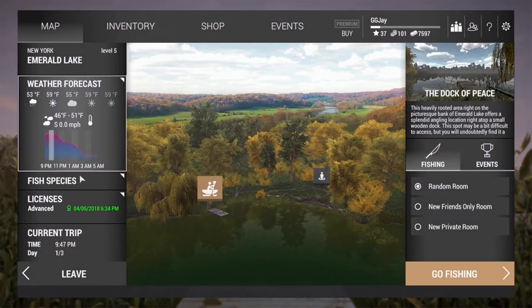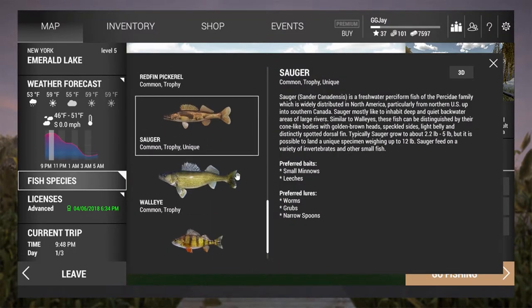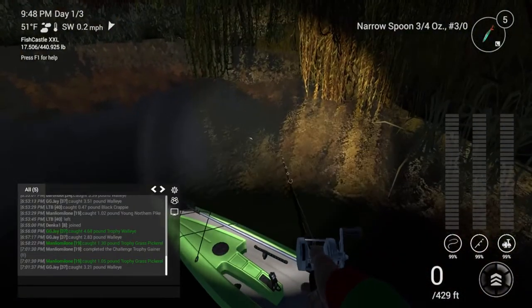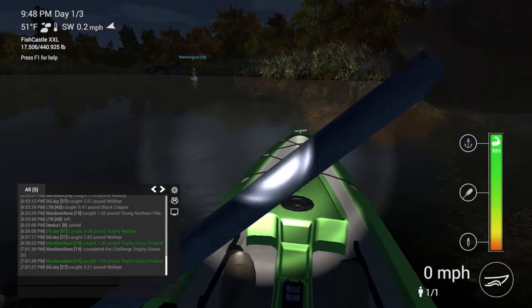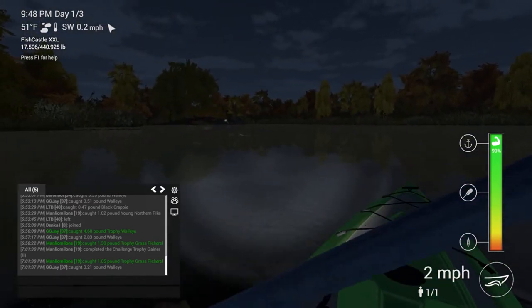Let's go back into the map and go to fish species. We're going to drag it all the way down and this right here is what we're going after — unique trophies. So small minnows, leeches, worms, grubs, and narrow spoons. We're going to keep what we've got and come over here. We're going to take the boat over.